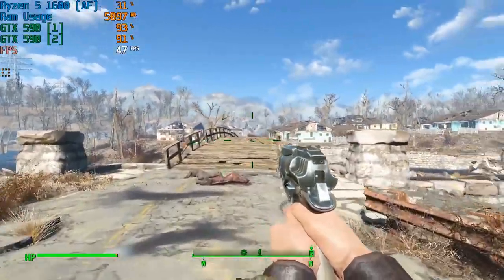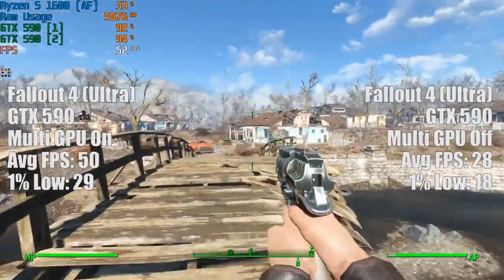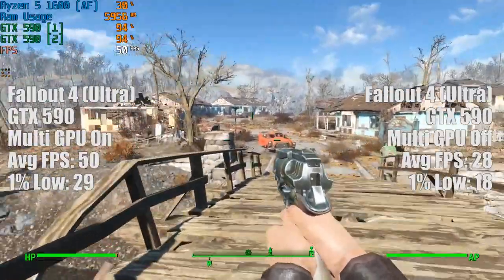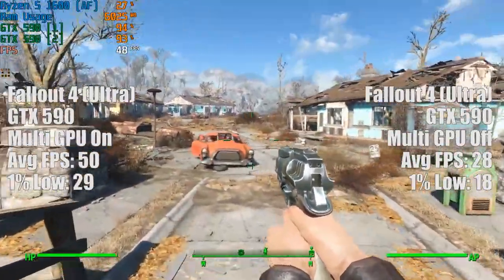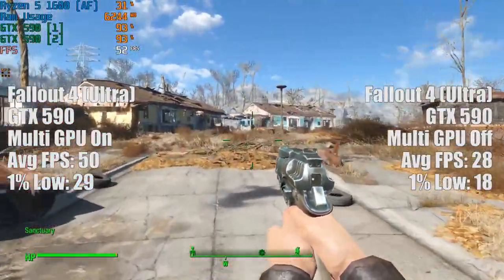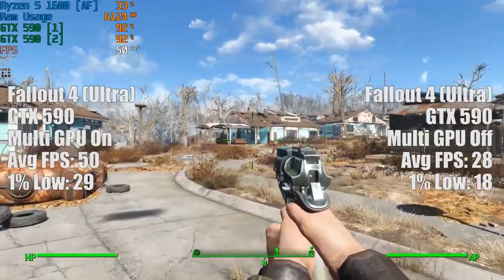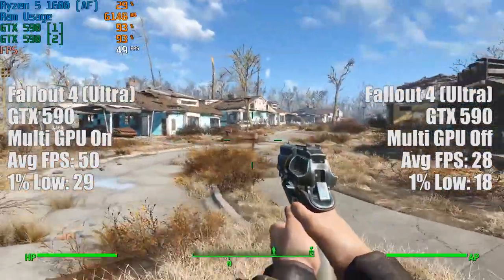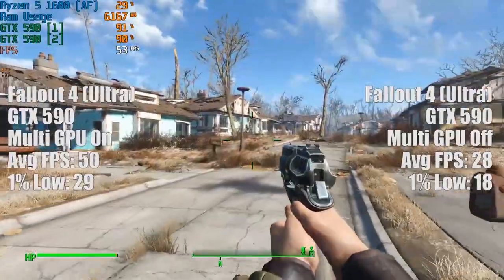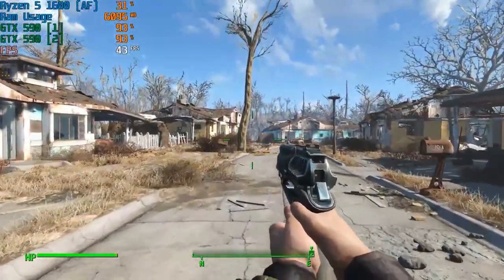So with the 590, I reinstalled the drivers and then decided to go all out in terms of graphical settings. With Fallout 4, I switched everything to Ultra after reinstalling the drivers and restarting the system. This actually improved things greatly — Fallout 4 with the Ultra settings suddenly ran very nicely, and it was here that we saw the difference between the multi-GPU setting being enabled and disabled. With a single GF110 GPU we were getting less than 30 FPS, yet this average was bumped up rather significantly with the second GPU enabled and the drivers freshly reinstalled.